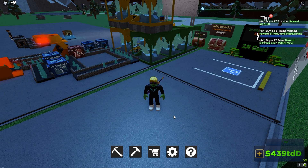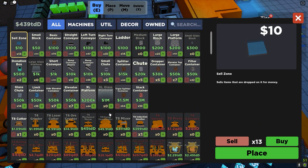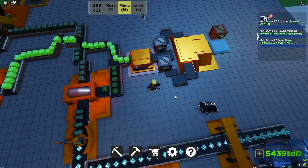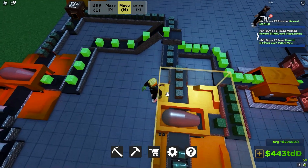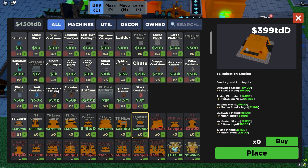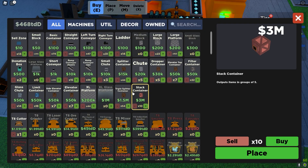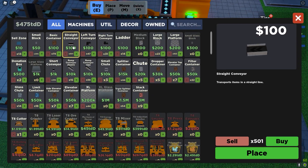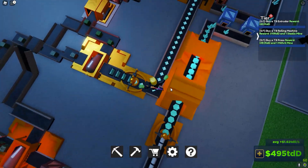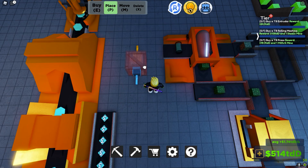Last video we got a bunch of stuff done, and I do want to change a decent amount of this on the front end to negate any backups that could happen. So we're going to put this stuff right here, get this flowing yet again, and then we're also going to put containers in these places so that stuff can build up. I think we're going to do stack containers actually.